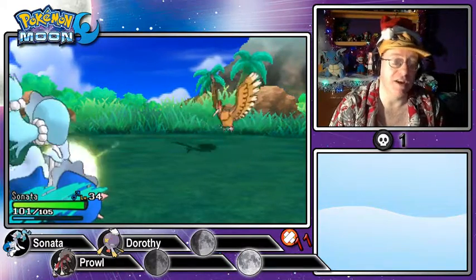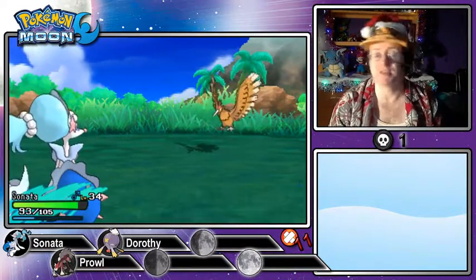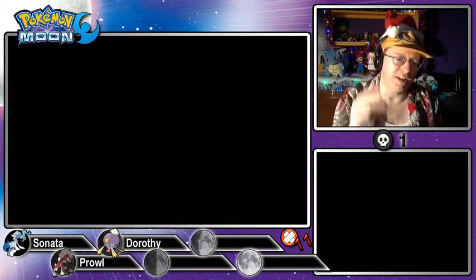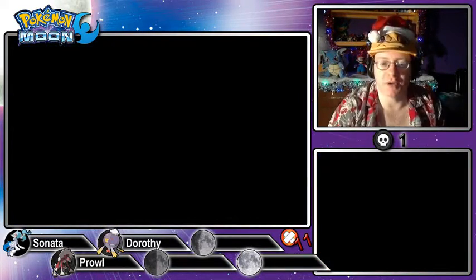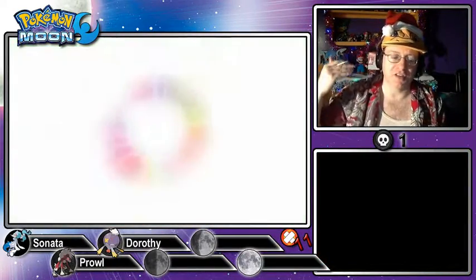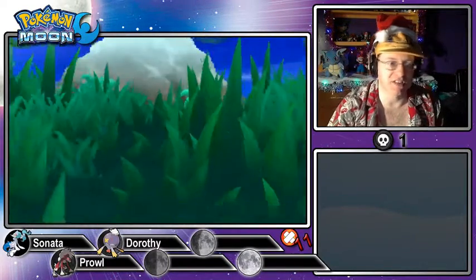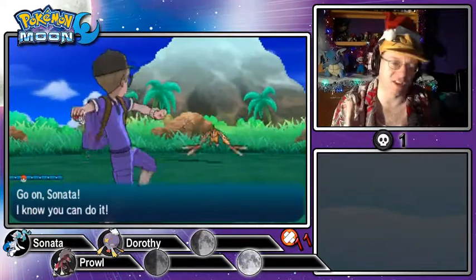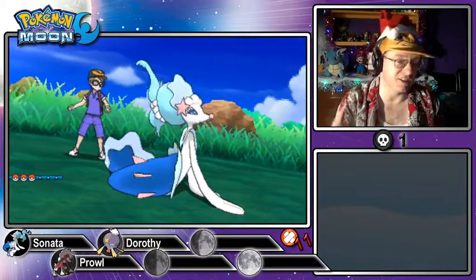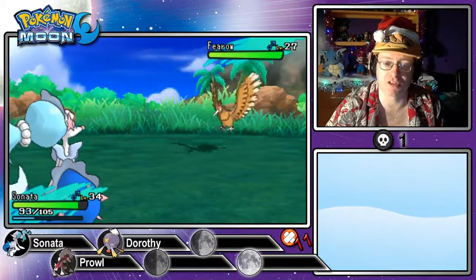We can't run away from a Fearow, so I'll use Sparkling Aria until I can get away. Anyway, we'll be able to add more Pokémon to the team after the trial. I don't want to add three Pokémon immediately after completing it — that seems a bit excessive. I'm waiting in the grass on Route 10. I met this Pokémon on a different route and checked the Pokédex to confirm it appears here, so I just need to wait for it to show up.